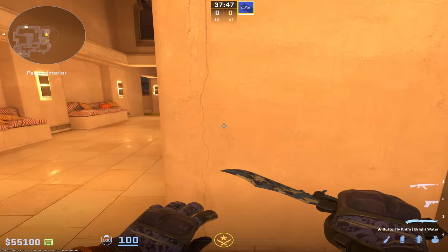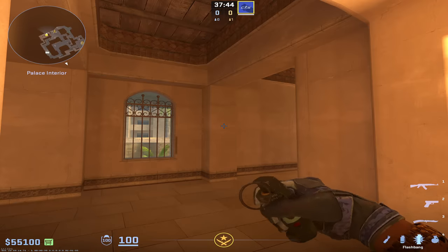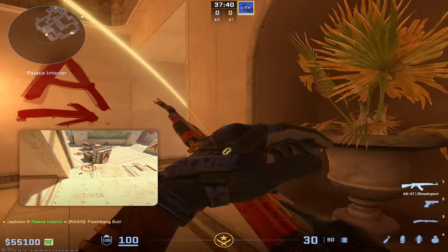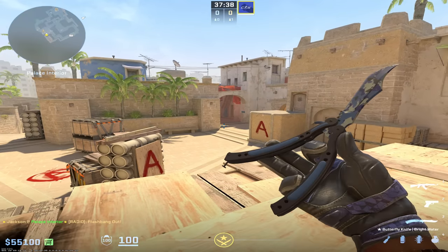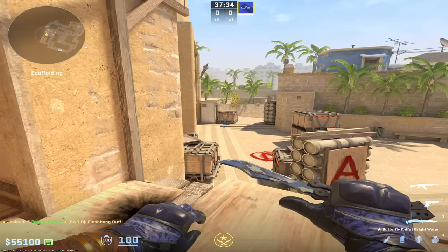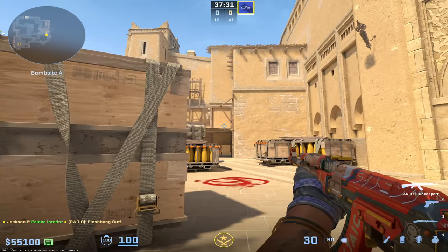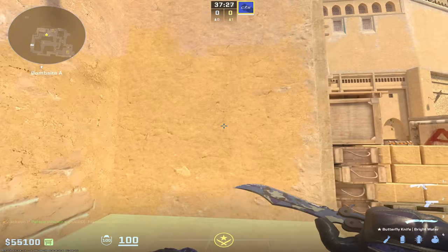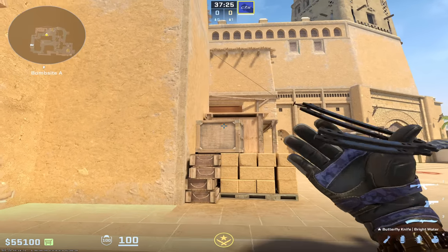Now I'll show you a really good team-safe flash you can throw as you exit. Get lined up right with this crack and do a simple left click throw right at this little white smudge on the wall. It's going to go all the way out here — it's really easy to peek with, and it's going to blind anyone in jungle, right in front of connector, up on stairs, even players playing back on triple or CT. It's still going to get them without much time to react, and it's not going to blind your teammates as they run out.